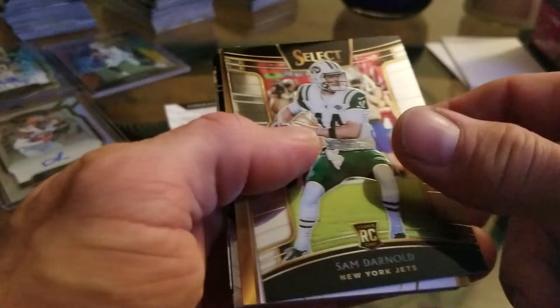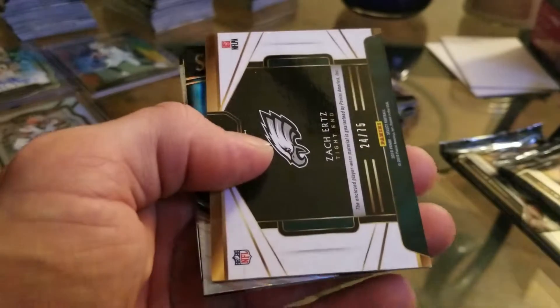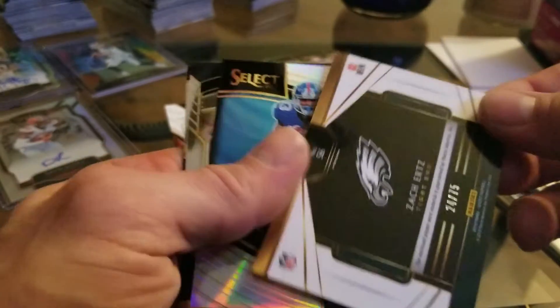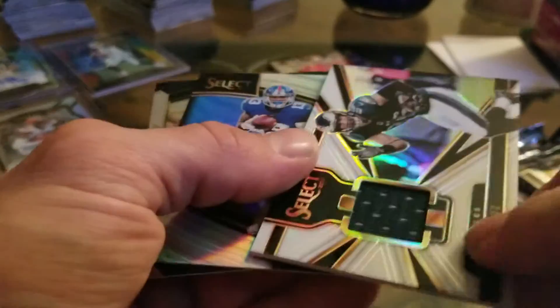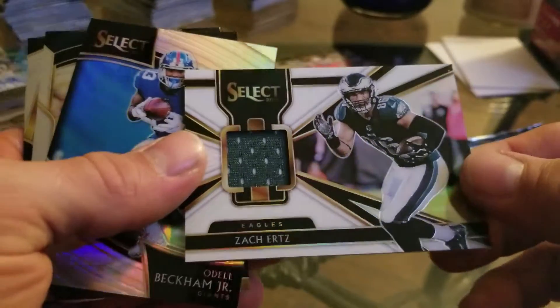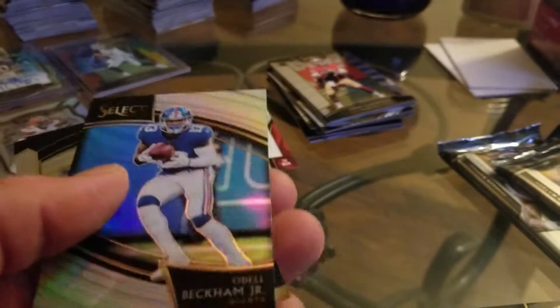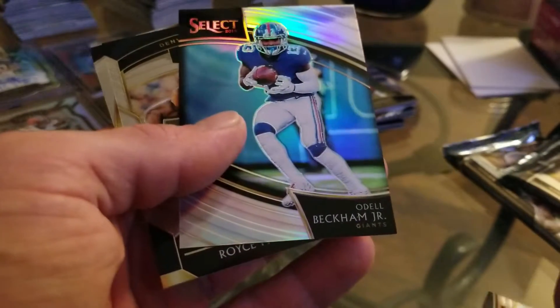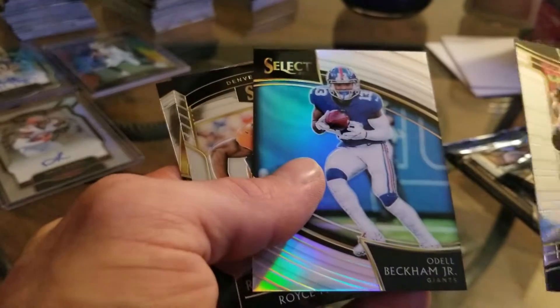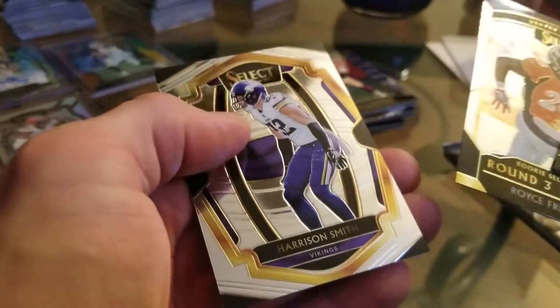We either got an autograph here or we've got a filler card. Looks like we got the auto — we got a Sam Darnold... We've got an Eagle, 24 out of 75. It's not the auto, but it's a patch, and that's a nice patch. Zach Ertz is one of the better guys on that team — that's nice. I was hoping it was his autograph, but that's still cool, I'll take it. We've got an Odell Beckham Jr. behind that. We've got a Royce Freeman rookie card and a Harrison Smith. How about that — I pulled an Eagle.